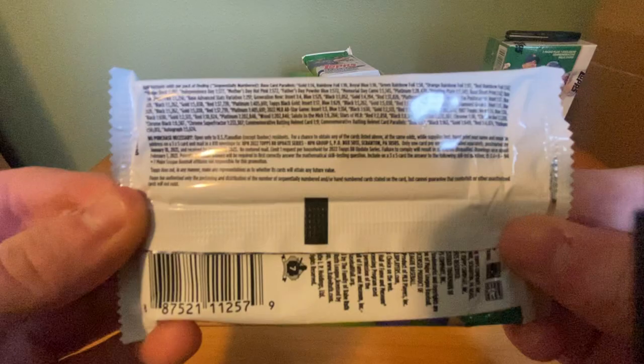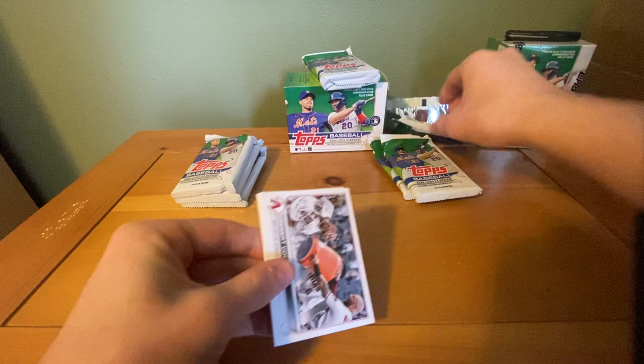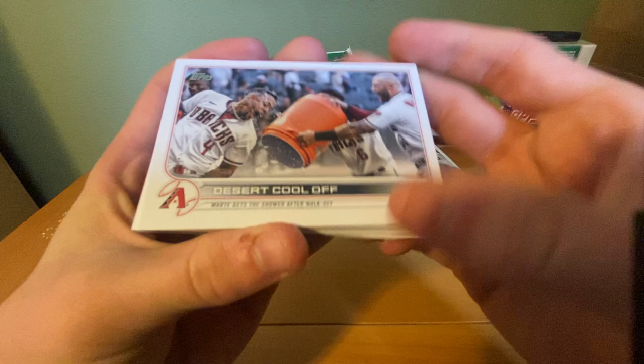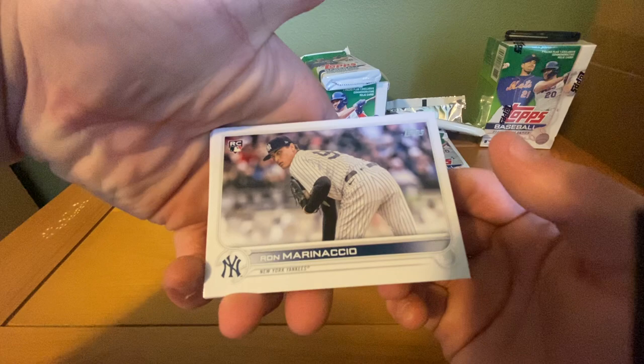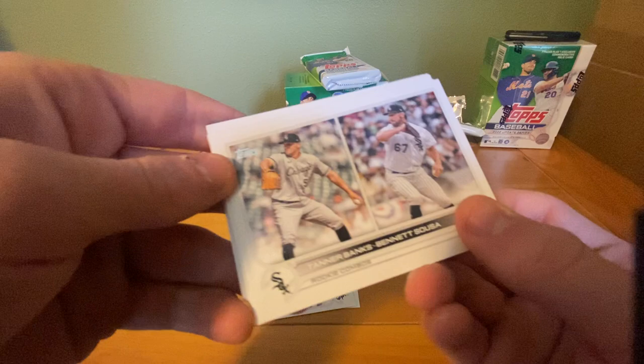I have a feeling something big is in here. There are the odds if you want to pause that. So the first pack opened quick. It doesn't look like we have really anything. We have a Desert Cool-Off for the Diamondbacks, a Ron Marciano rookie card for the Yankees, Tim Lacastro — got a rookie card — and Josh Harrison.